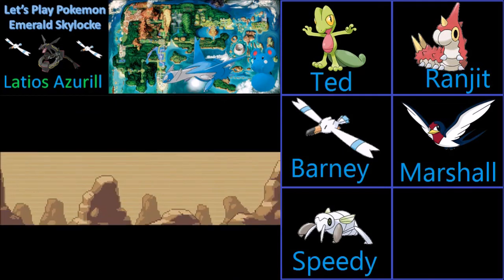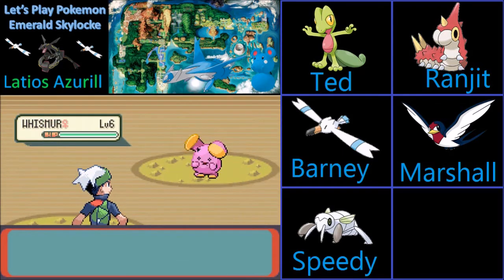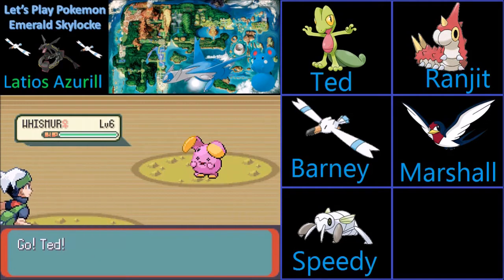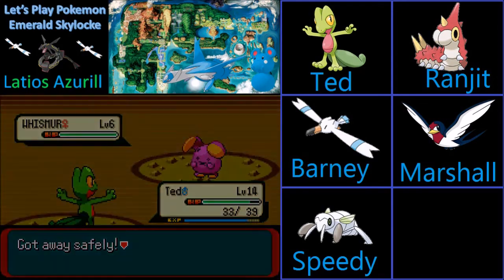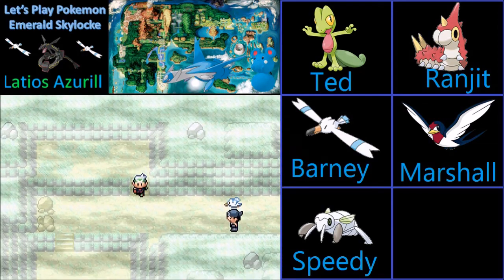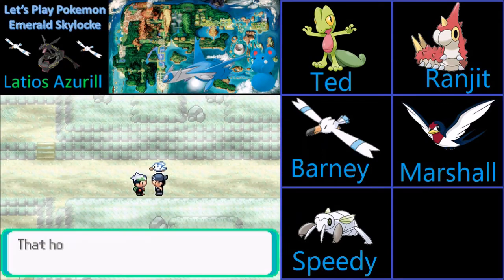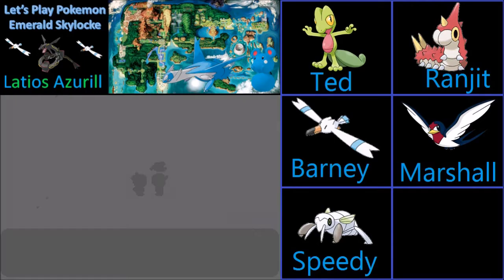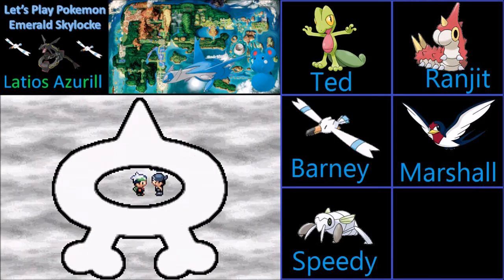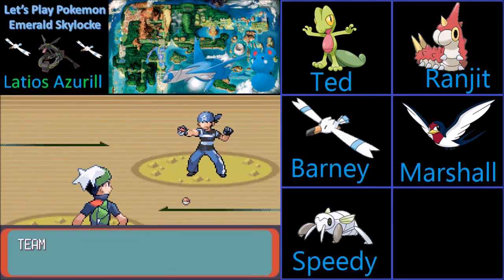Another Whismur! There are so many of these! Give Mr. Briney back his Peeko! Come on, man — that's just wrong, kidnapping Peeko and holding him hostage along with the Devon Goods.